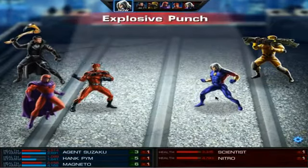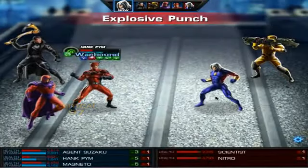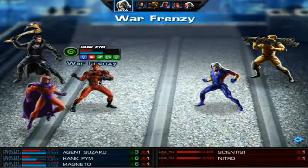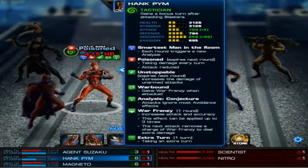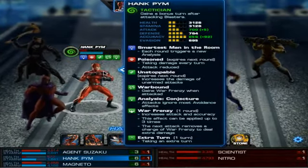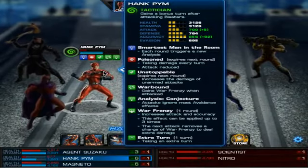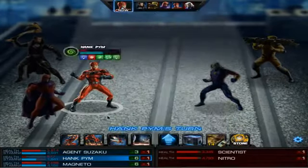Analysis, conjecture — what's that? I got a legion-magnetic situation going on. Conjecture: attacks ignore most avoidance effects. OK, so he's going to be getting a whole new set of different abilities. These new characters are crazy.